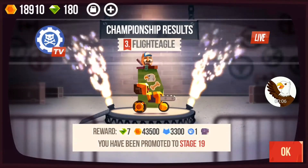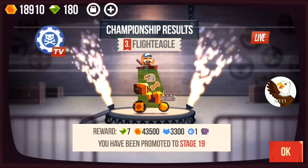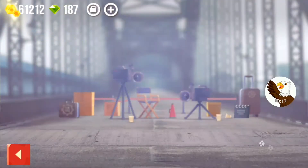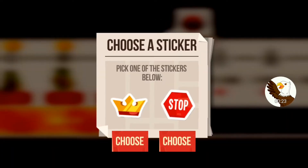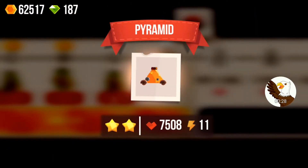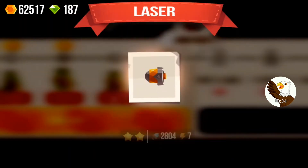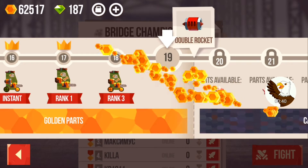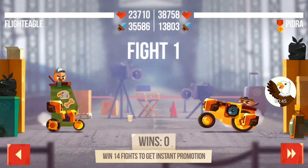Welcome to another video of Cat's Crash Arena Turbo Stars. We've got promoted and got third place. Now let's see what we get here — level 19, the last part of golden bars: a super box, chainsaw, pyramid, scooter blade, forklift, boulder, laser roller, and 21,000 coins. Let's see what this has in store for us.